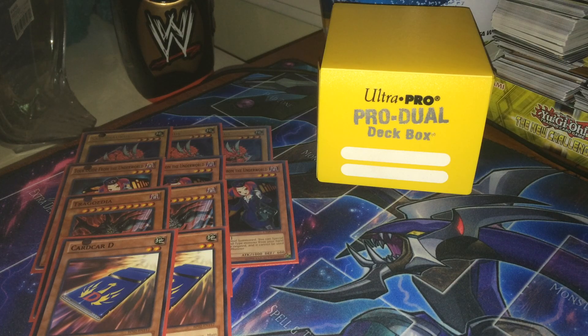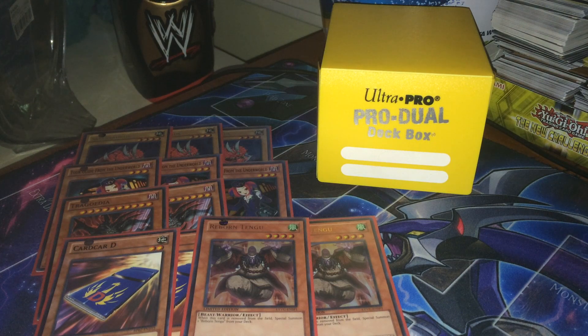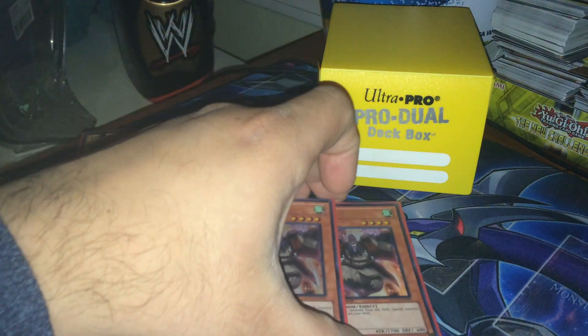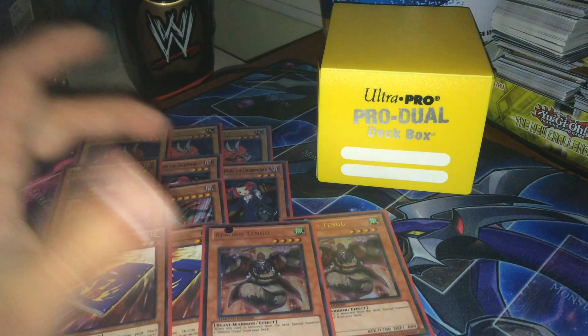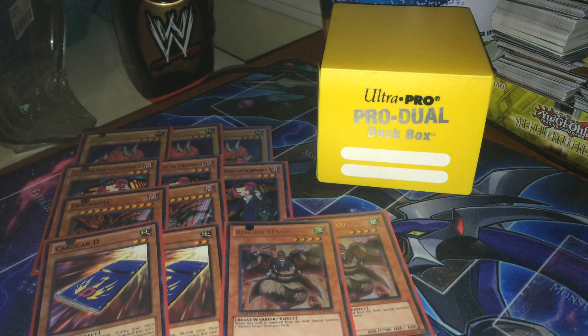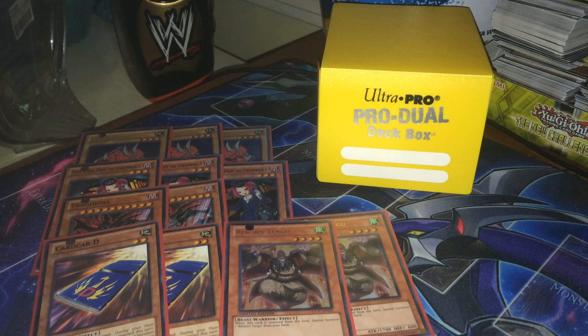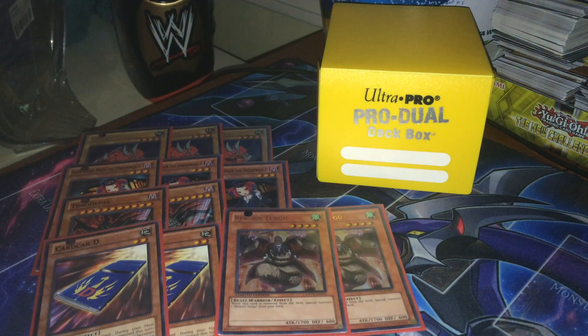This deck definitely plays an anti-meta style, and it's very trap-heavy, as you'll see in a couple of minutes. Getting your resources so that when you do manage to put a Lagia or a Dolka on the board, you have the resources to protect it and back it up — so Card Car D is good at 2, and I've considered putting it at 3. Then, 2 Reborn Tengu — I wish the card was at 3, I really do. The format operates so fast, and in a deck like this which is automatically going to be slower, even if you play just the 2 Tengus, if one gets removed from the field, the fact that you can put another one out from the deck and use it to speed up your plays or have another level 4 on the field is just a very helpful piece. At 1700 attack, with Forbidden Lance I can use it to swing over some stuff. Surprisingly it's worked really well.